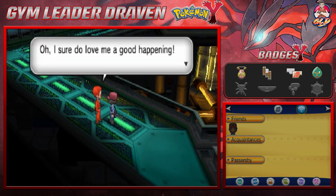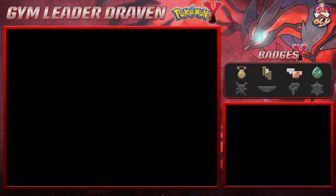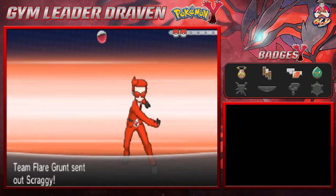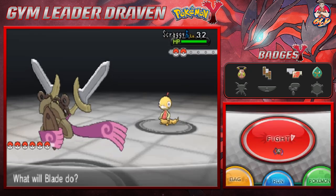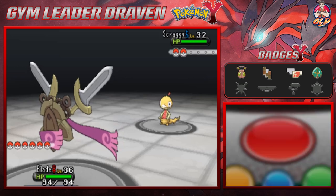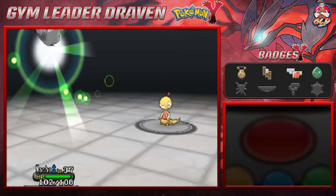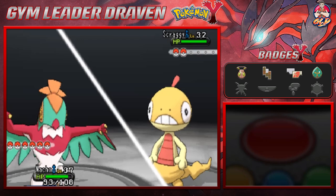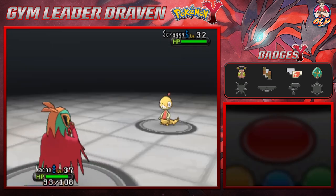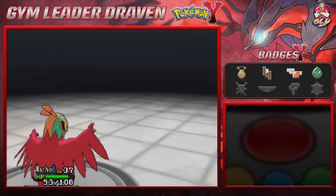Taking on another Team Flare member coming out with his Scraggy — this is gonna be bad for us because we are double weakness towards this Pokemon, although we do have one move that can work. But I'm not going to take my chances — let's go straight to Nacho Libre. Here comes Payback attack — that could have defeated my Pokemon quickly. Flying Press for the win — both Flying and Fighting type attack. Bam, say goodbye! Blade grows to level 37 and here comes Golbat.